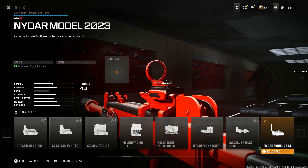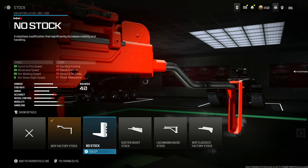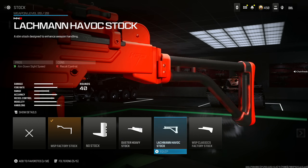NIDER Model 2023. This is a very good sight for the Wasp 9. If you want to use anything else you can, but in my opinion this is the best possible choice. And last but not least, the Wasp Factory Stock. This helps with aim down sight speed, movement speed, and sprint speed at the cost of some recoil control, gun kick control, and aiming out of sway. I really like this — some people use the no stock but I think it's too detrimental. I think this is the best possible choice.